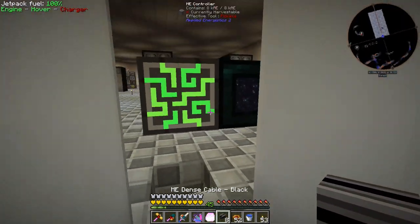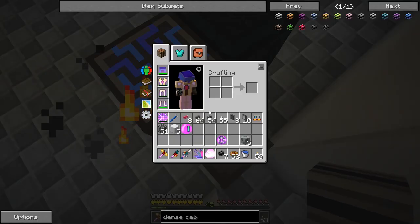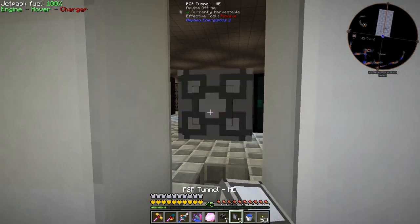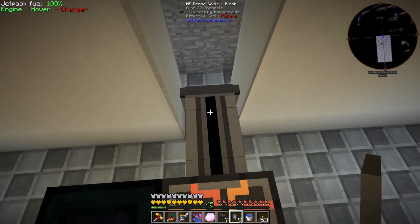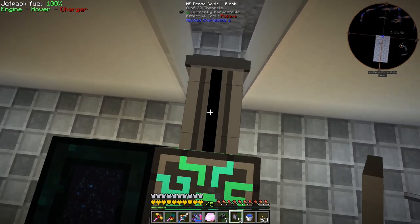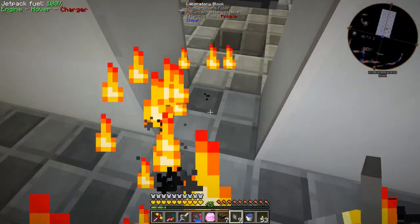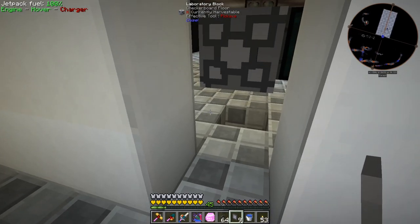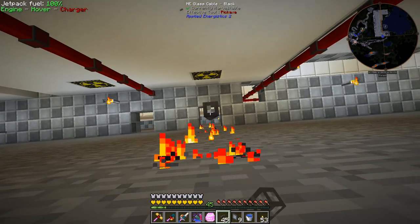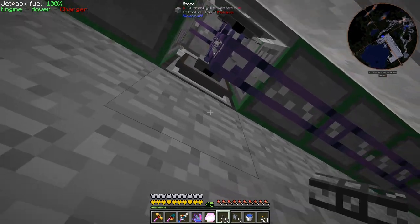We're going to stick an ME dense cable — I've dyed it black — on the back of this to take all 32 channels off that side. We'll use a P2P tunnel connected there. I like having the cable here so I can see at a glance how many channels per side are being used — that's just personal preference. Then we'll run this ME cable straight up to connect to our main ME network.